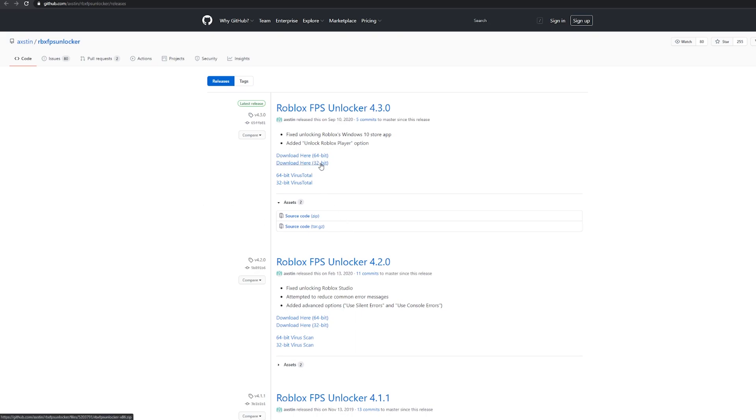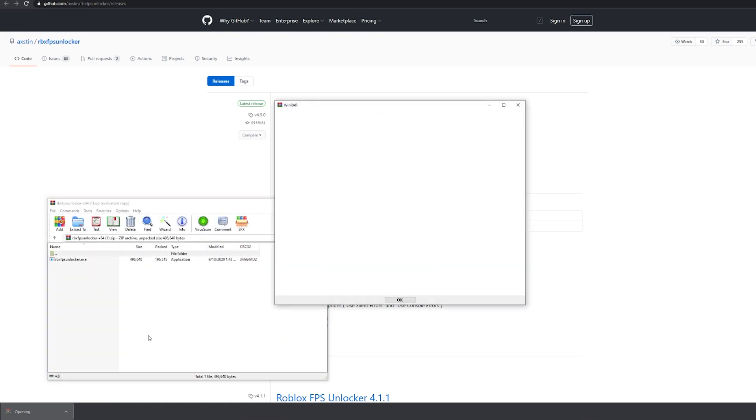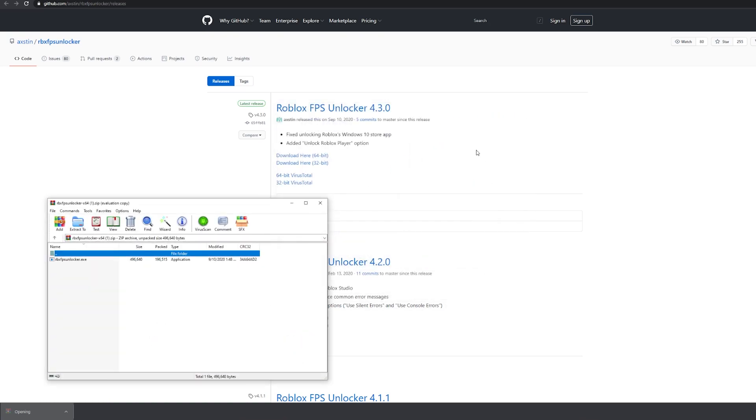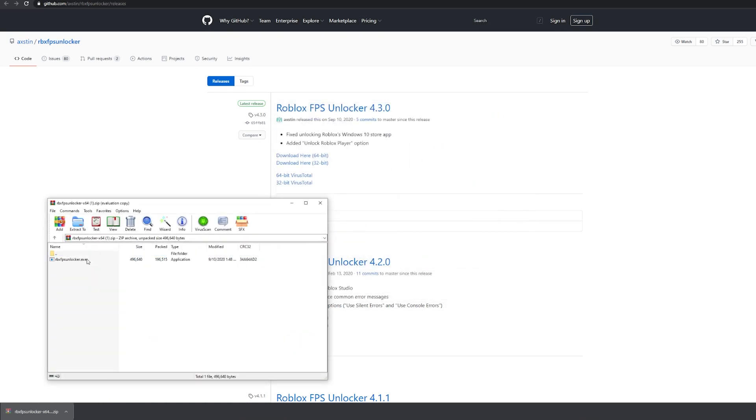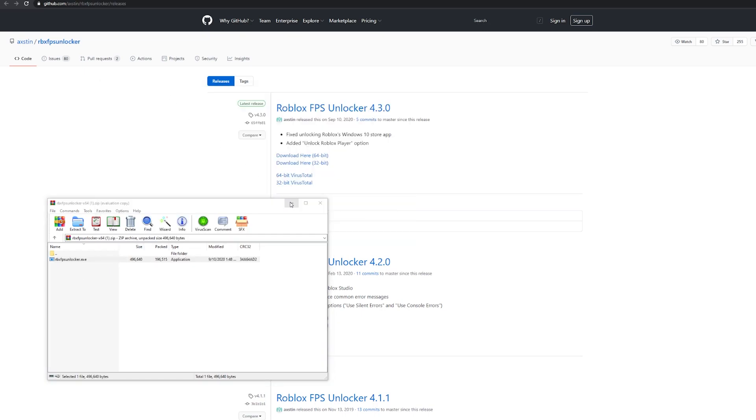All you do is download it — download the 64-bit version. Once you download it, open it up, it's gonna pop up right here. You just double-click it and it should pop up, and once it pops up you're good — your FPS Unlocker is gonna work.